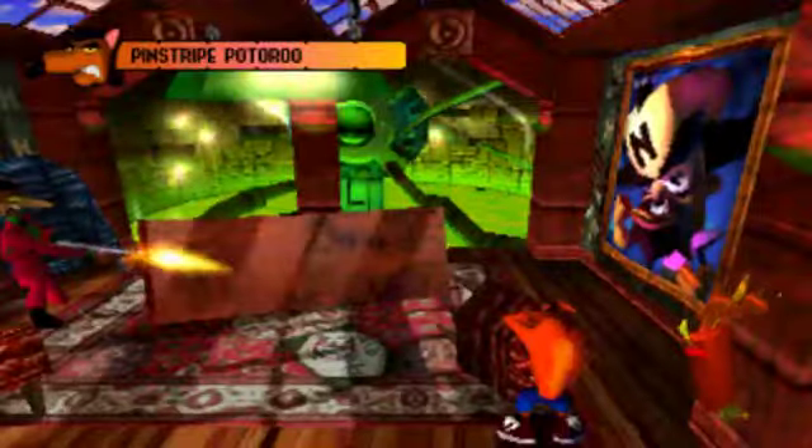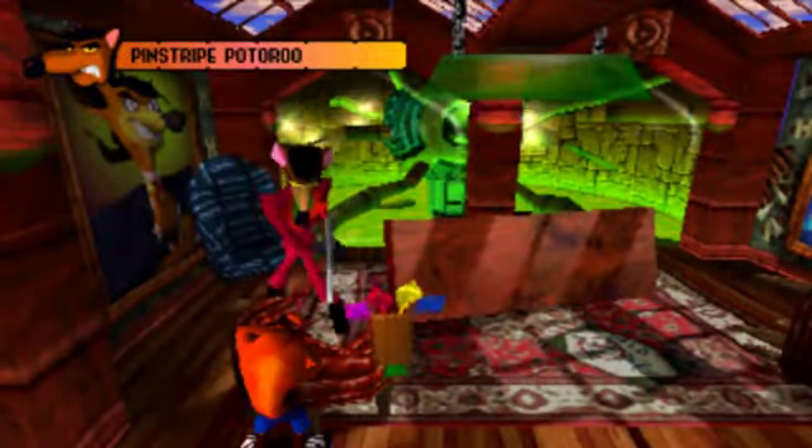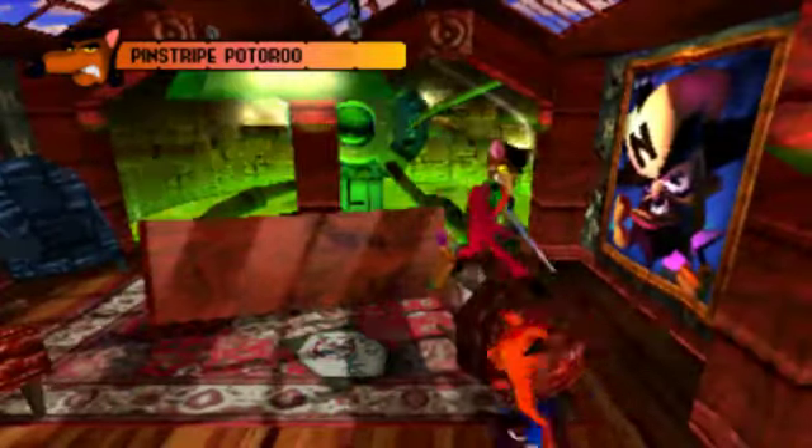In this mobster-y room, as you can see, we've got this weird generator thing in the background there. And we've got, like, skylights there, and he's got a picture of himself on the wall, and he's got, like, that light you would have over a pool table kind of thing.